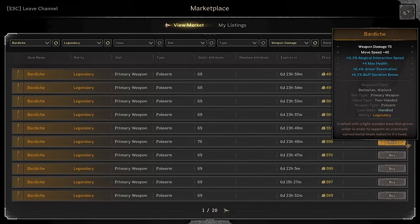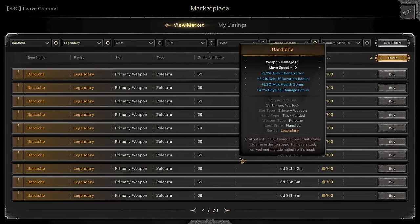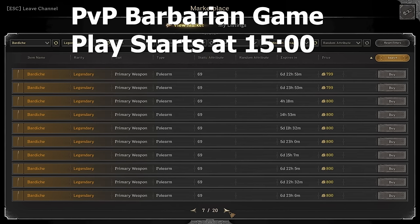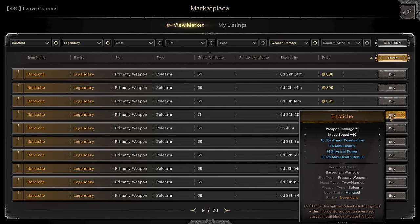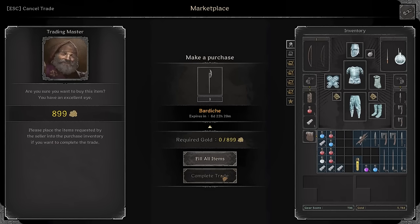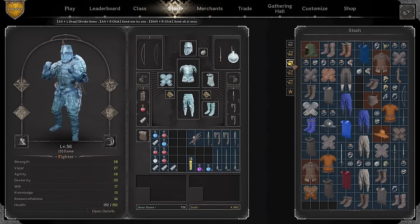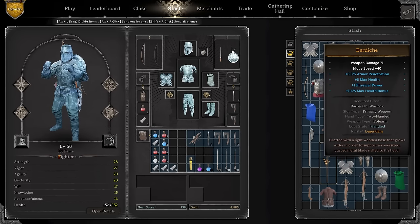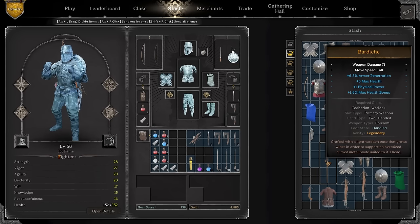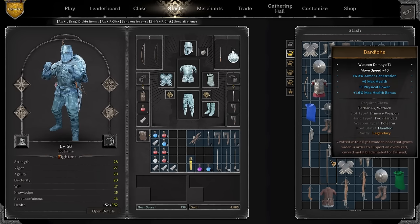Majority of these Bardishes are gonna be at 70, but there is gonna be one somewhere at 71. I bought a couple with 71 damage — here we go, one for 71 damage. Look at the numbers: armor pen, max cells, physical power, max rolls. Isn't this pretty good? 900 gold? Sounds like a good deal — boom, it's ours now. Look at this beauty: armor, max cells, physical power, and most importantly 71 damage. This feels like the most unique item in the game. The numbers are insane.